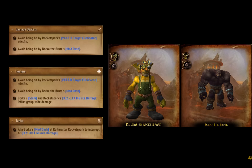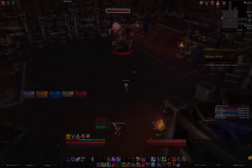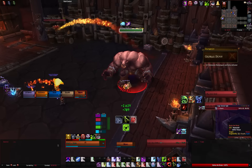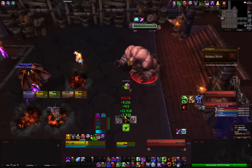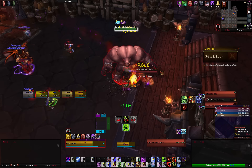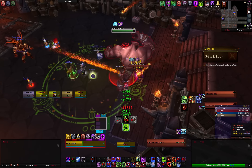For the first boss fight of the instance, you will go up against Borka the Brute and Railmaster Rocket Spark. We found the mechanics for this fight very simple if both bosses are killed at or around the same time. Railmaster Rocket Spark will cast Target Eliminator, which will launch missiles at several players.